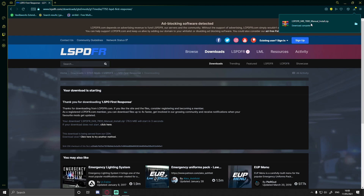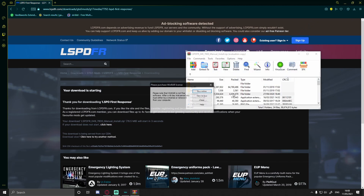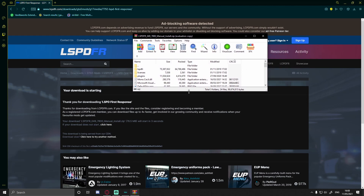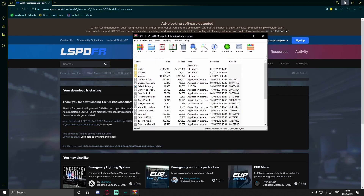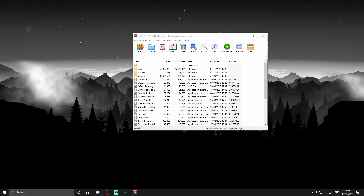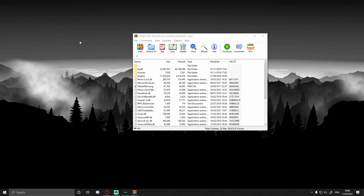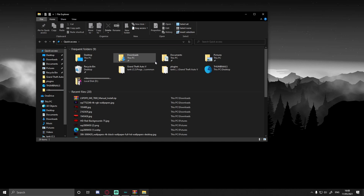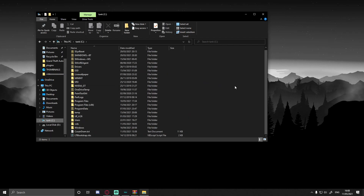Open up the download. Once that's open, you'll see it's pretty much identical to all the other LSPDFR versions we've installed. What you're going to want to do is go to your GTA 5 File Explorer and navigate to your GTA 5 directory. My file explorer is being a little slow — maybe a reset will help.